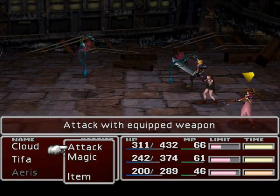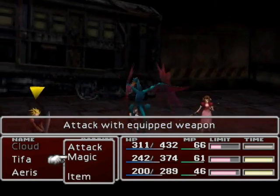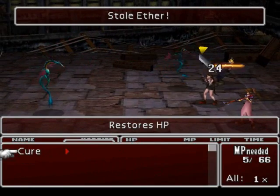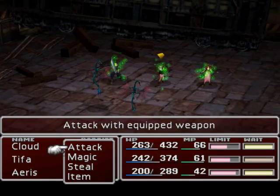Okay, so we got ourselves a new enemy, a Dean Globe. Let's see if they're weak against fire — we're gonna test out that new steal ability. Fire doesn't seem to do much. You can get ethers from them! That will actually be very valuable, so we'll definitely take advantage of that.